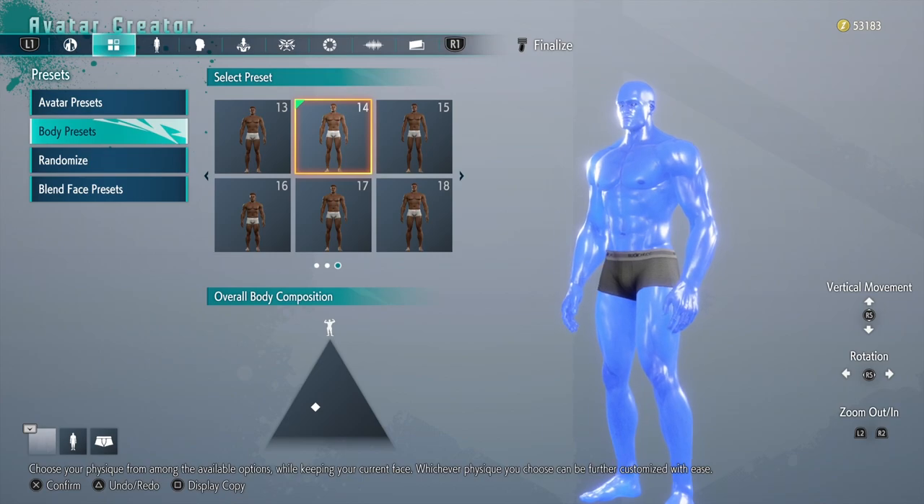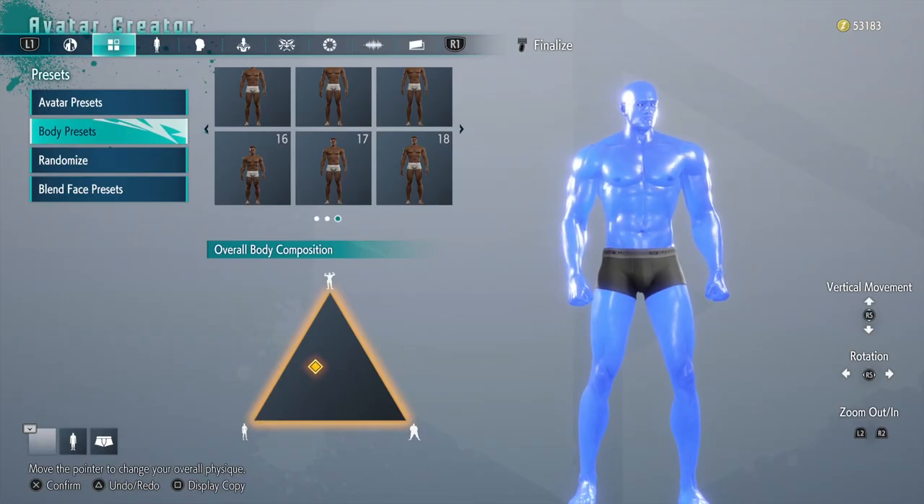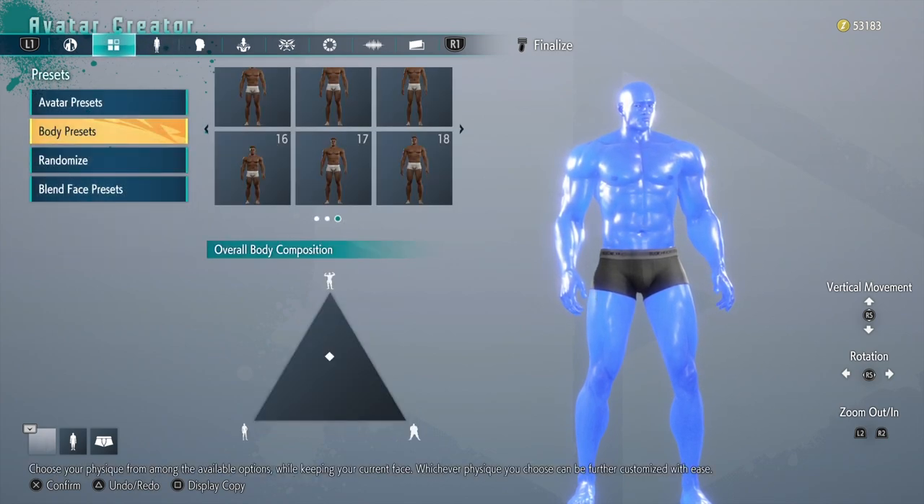Now I'm going to go over to body portion presets and change them to 15. I'm going to put the triangle upward in the center just so we can have more of a muscular body.